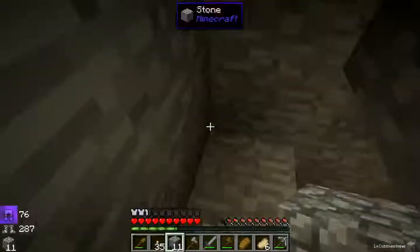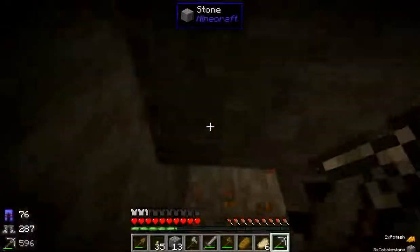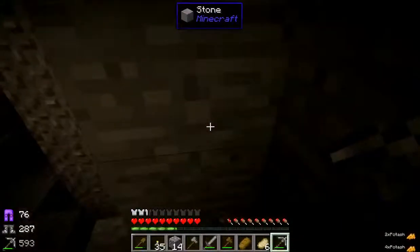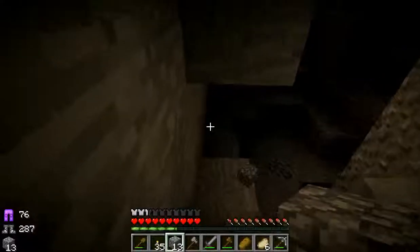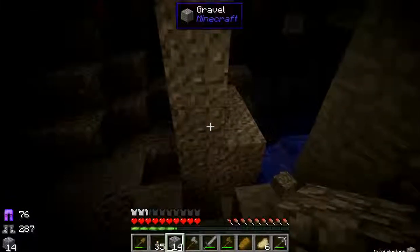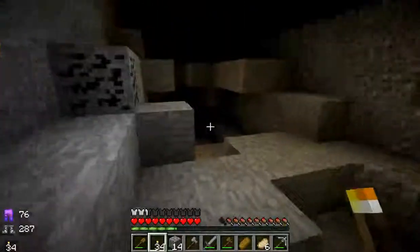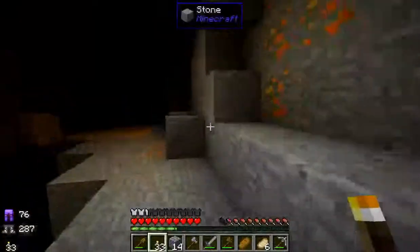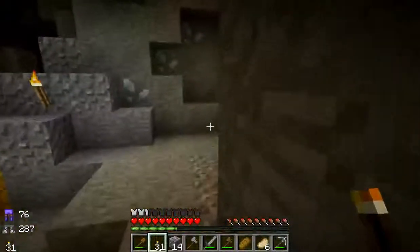I think this has some blue stuff — it might have just been water though. We can do it. Gotta make sure there's a nice sturdy staircase in case I have to run for my life. Yeah, it is water. There's a creeper — this is going to end wonderfully, I'm sure of it. There's some coal — that's useful. This cavern is massive; I'm going to get so lost.